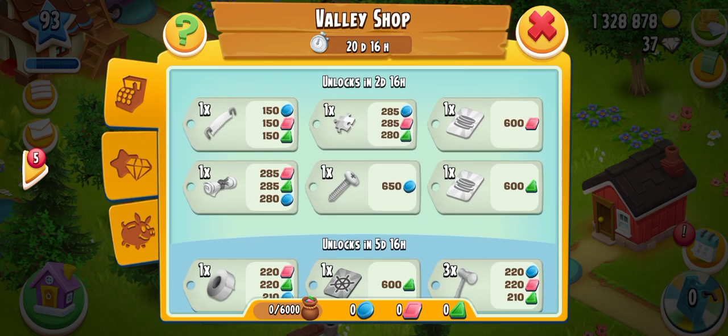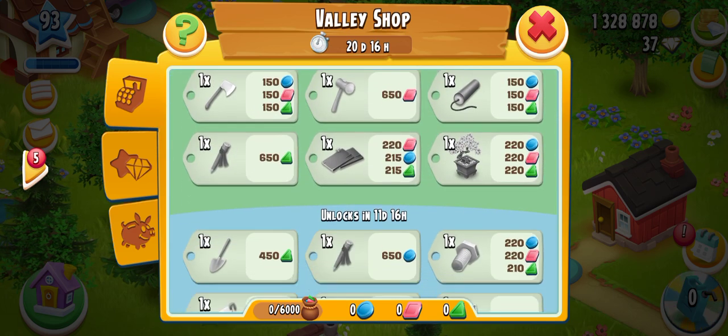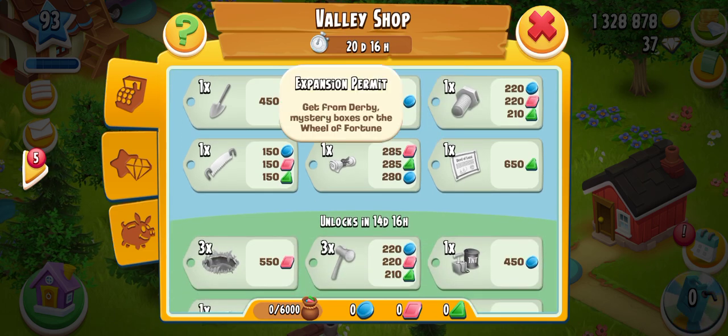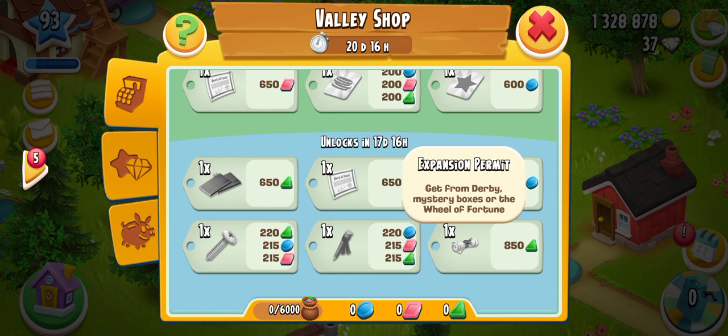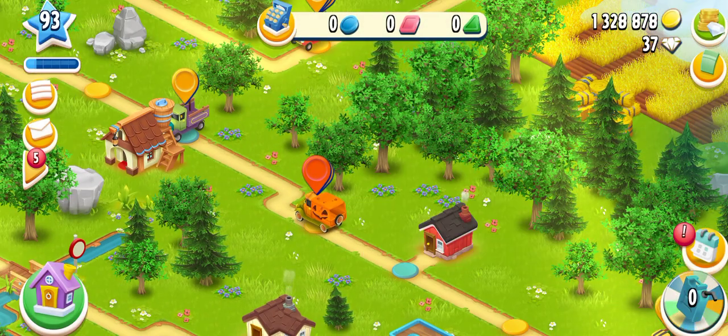These are the normal reward items: a puzzle piece, a permit, a bonsai tree, and again one permit and three ditches. And last, we have one expansion permit. These are the cool things available in the game.